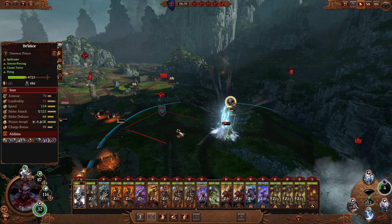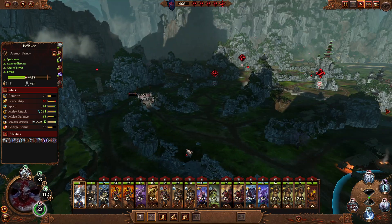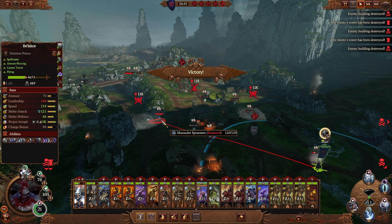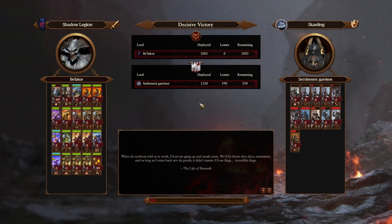That's pretty much all you need to know about magic in battle. Let me show you some of the skills that your characters can put into magic. It's different of course for lords and for heroes, and all the different lords have a passive spell — or passive effect. With shadow magic, which is what Belakor uses, that passive gives speed to all of your units when you're casting.